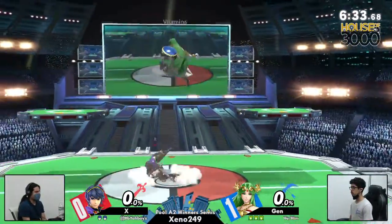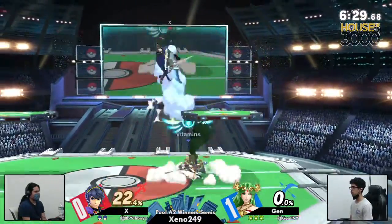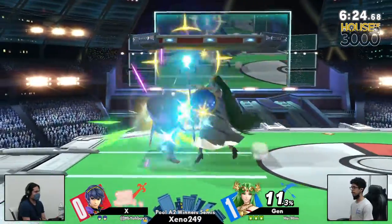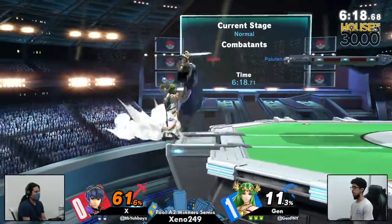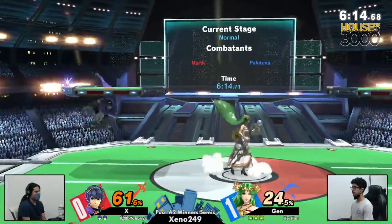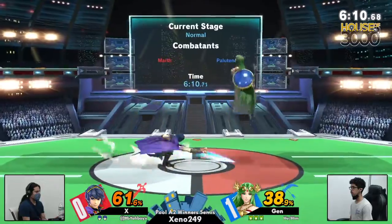That's two! Jesus Christ. Jen trying to do the little hustle 3000 Xeno Weekly speedrun — any percent, zero percent, low percent. Good God. Getting X back at the ledge again. X not comfortable there, but finding their way back to center stage with the forward air.